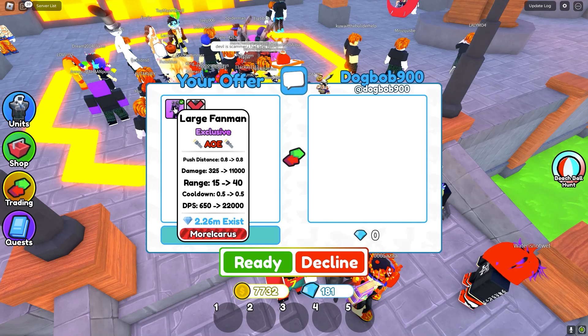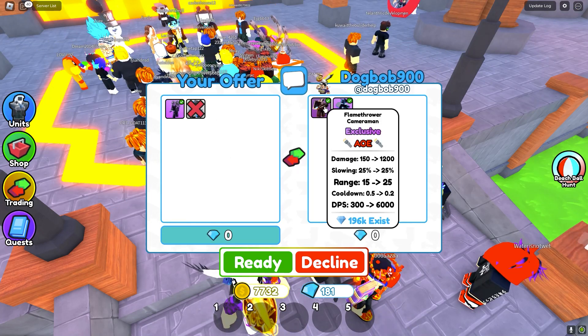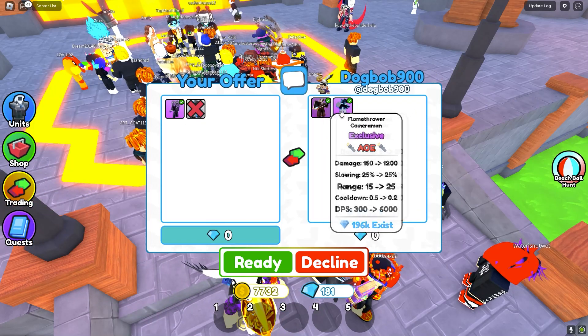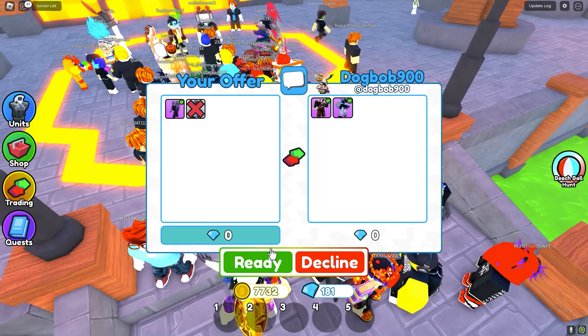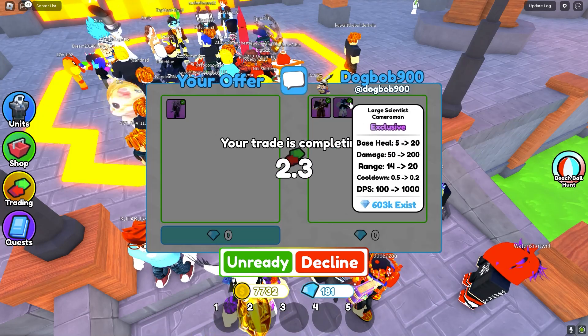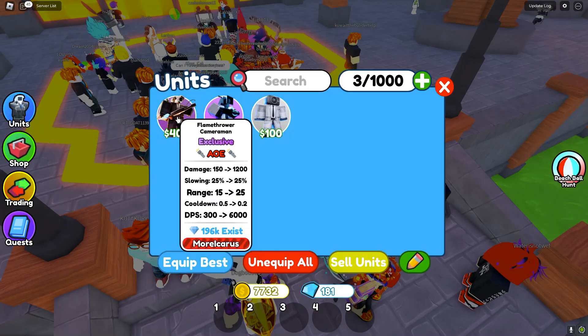Now we're in the next trade. We're going to place down the large fanman and see if they want to offer for it. They put down a flamethrower cameraman and a large signed cameraman — two exclusives for one. I do think these two are probably worth more than the large fanman anyway, so I'll definitely do this trade. Now we have two pretty decent exclusives, so I can get these signed and see if anybody wants to offer for them.